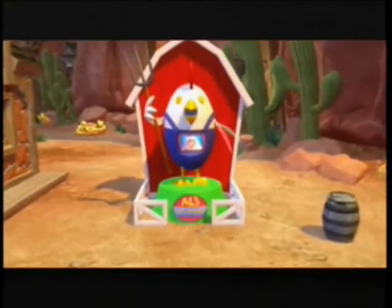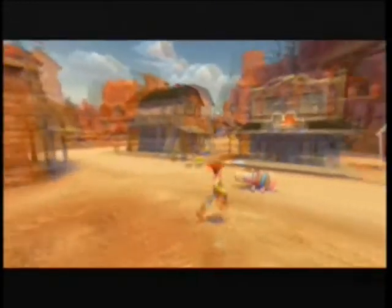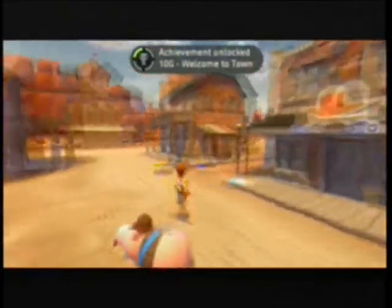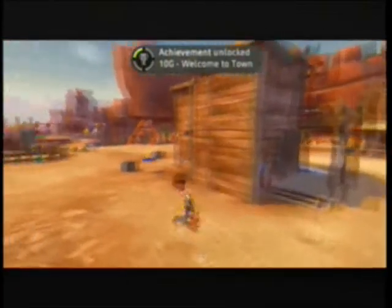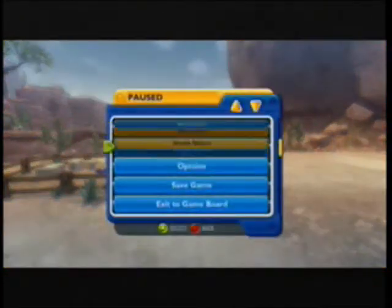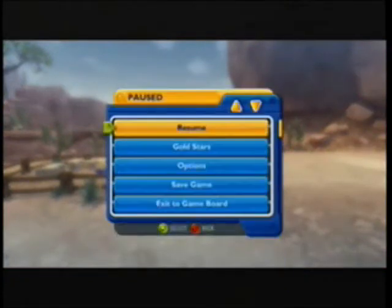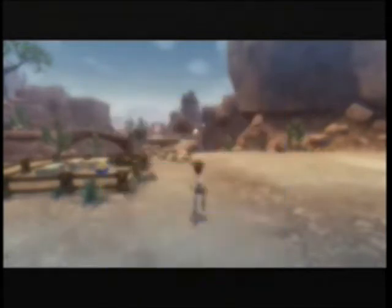The booths for Al's Toy Barn are open for business! Go to this booth to order any toy from Al's Toy Barn. Achievement unlocked, 10 gamer score. Welcome to town. So we are done with the town for now. And we are... Let's save. And let's exit to the game board and continue on with the story missions.